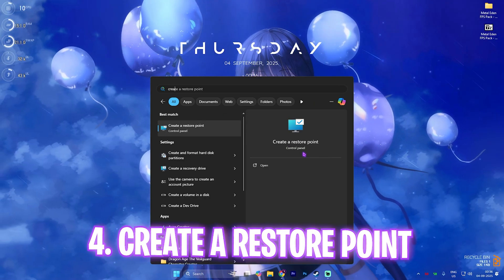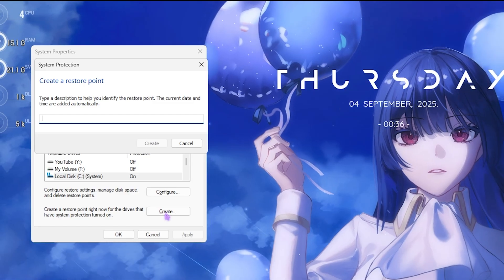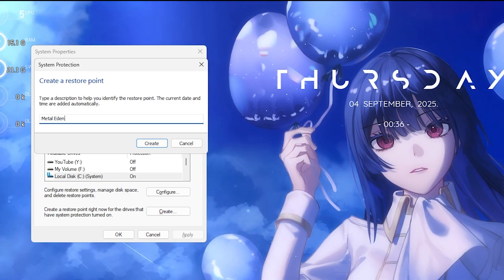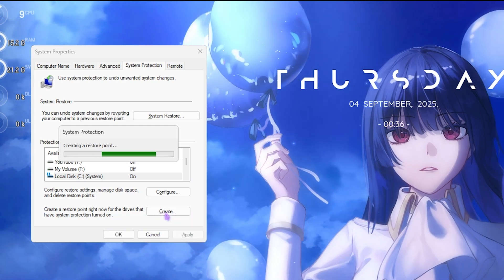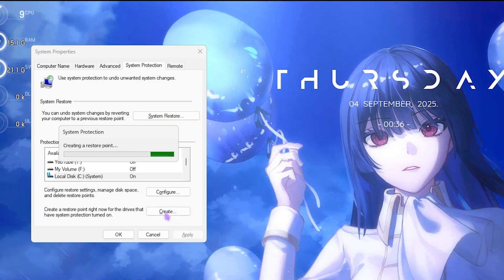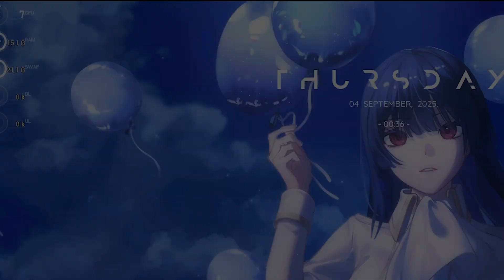The next step is creating a restore point. Search for Create a Restore Point, find your Local Disk C, click Create and name it 'Metal Eden' so you can remember it. I highly recommend not skipping this step — it allows you to restore all your settings back to normal without any issues. Once done, click Close and close System Properties.